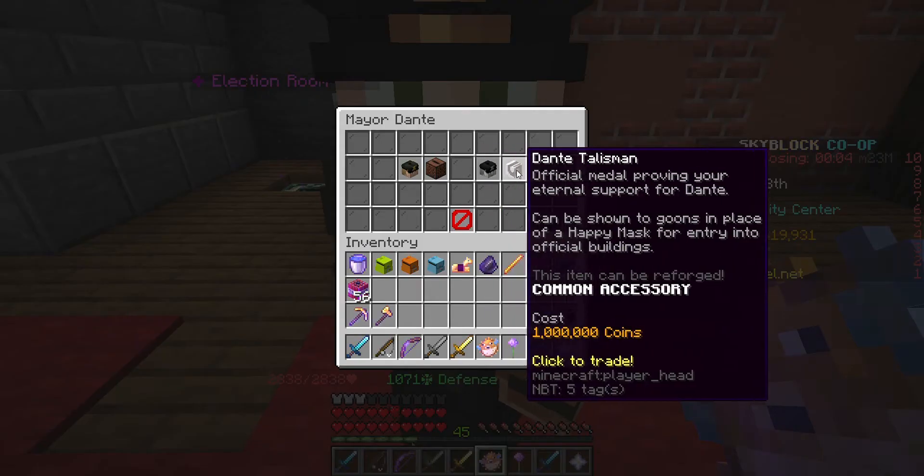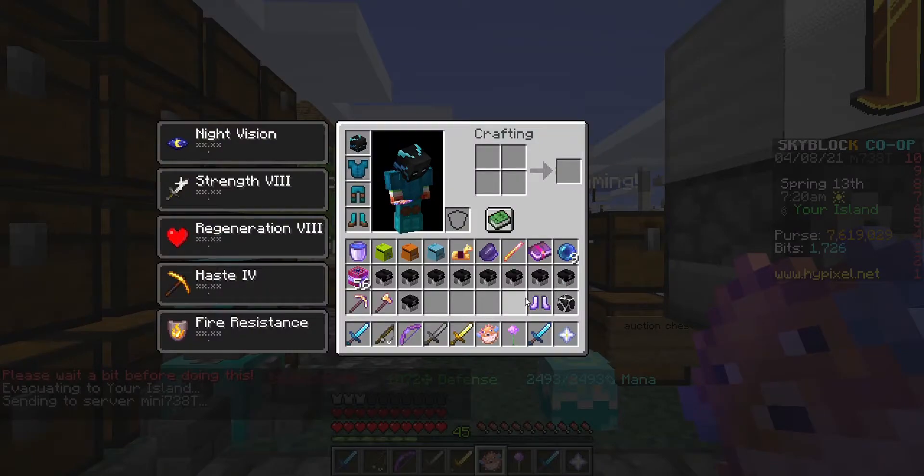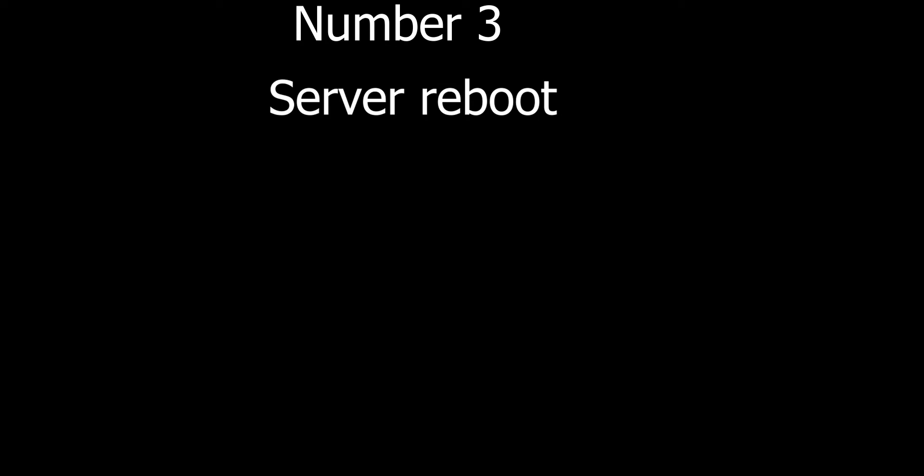Number 2: Buying too many items. Now you may have wanted to buy a tiny amount, but you've bought way too many and spent way too much of your coins. We all know this one — Number 3: server reboot, either for a scheduled reboot or a game update.